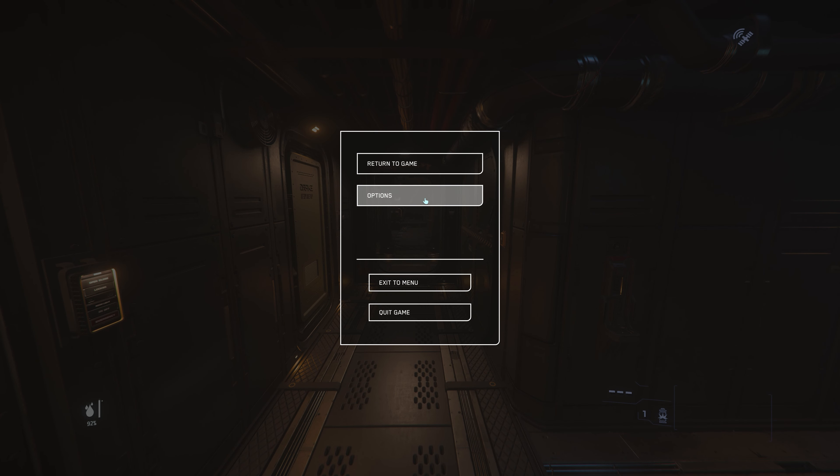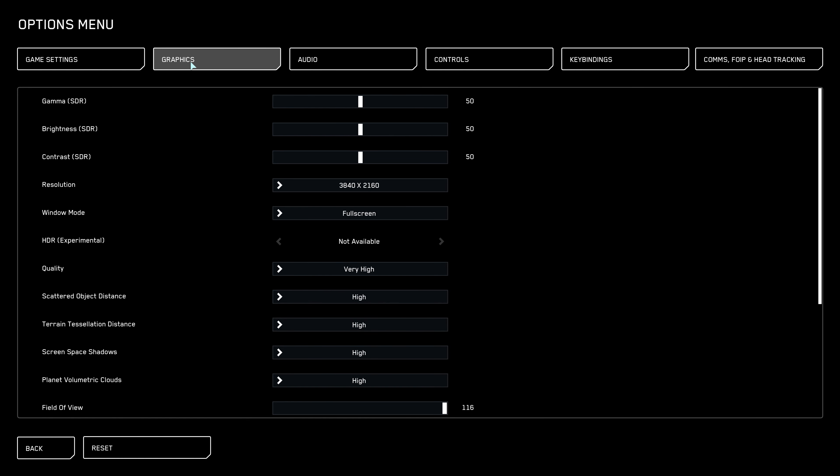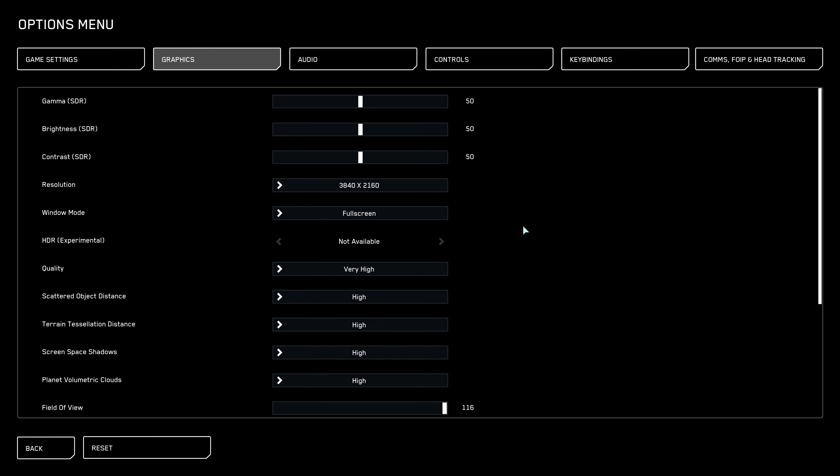The next step: press Escape, go to Options, then go to Graphics. You can leave most settings as they are. For resolution — if you want everything maxed out like me, use 4K. I'm playing on a 4K LG C2 monitor. If you lower the resolution to 2560x1600, you will gain around 5 to 10 FPS.